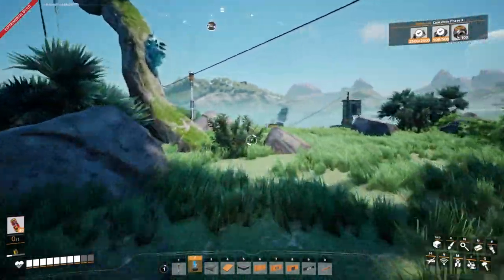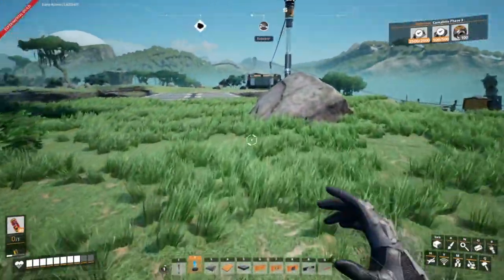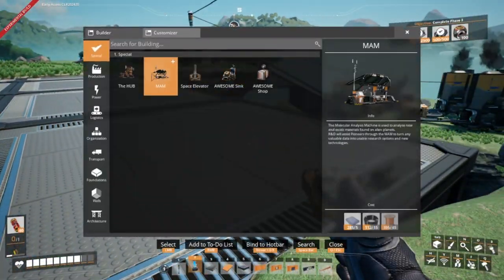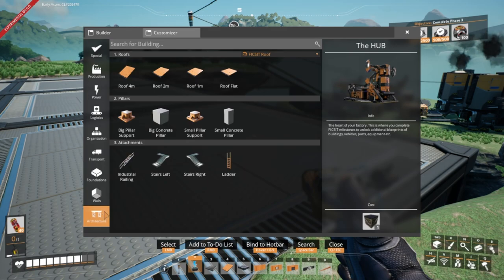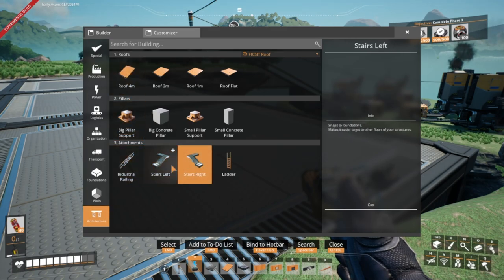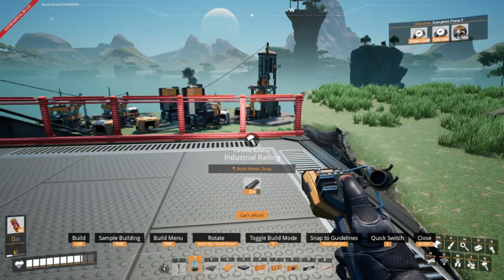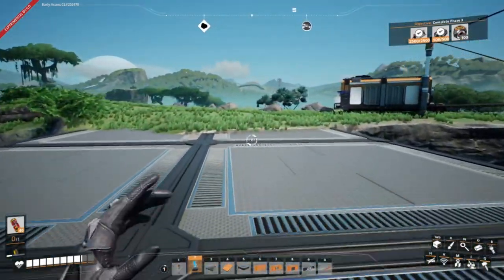Alright, so that should be power going down there. Yeah, let's see — that's looking already. Just for safety reasons I'm gonna put a railing up on this. Oh my god — one time I need rods.